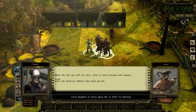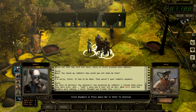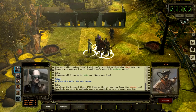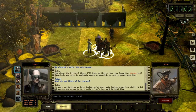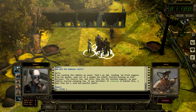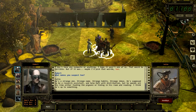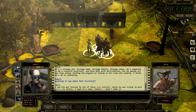Julio is still wrecked with sadness: 'Rose, you loved my rabbits — how could you let them do that?' Those rabbits weren't exactly cuddly. 'Where can I go?' We cleared a path — you can escape. 'What about the kitchen?' We haven't found Doc Larson yet. The infirmary sounds like a good doctor — fresh veggies from the garden when all of a sudden the plants sort of blew up like balloons.